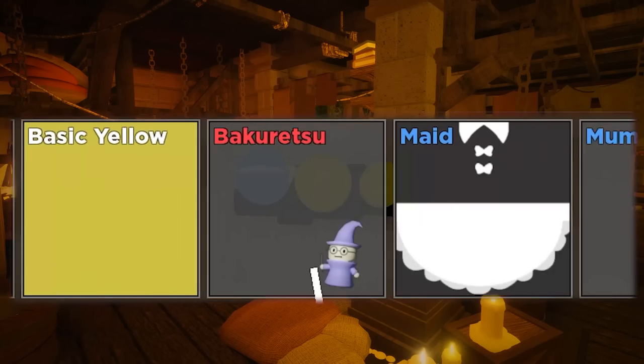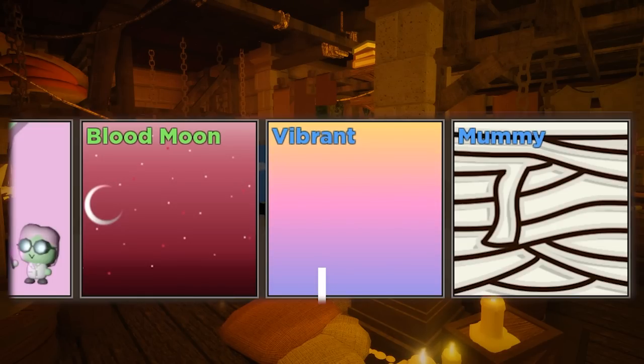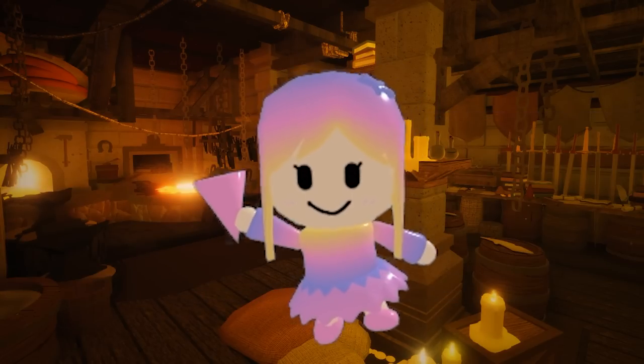What is this one going to contain? It's going to contain the amazing... Vibrant! I kinda wanted Blue Moon more because I don't have that one yet, but oh well. Vibrant actually looks really cool though, so you can't really complain. There are always these skins that even though it's just a simple gradient that was probably made in like 5 minutes, it still looks so, so cool. I highly suggest that you get this one.